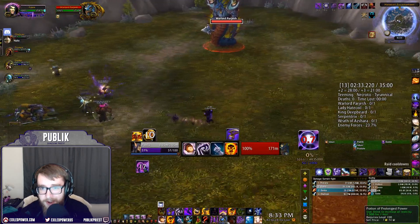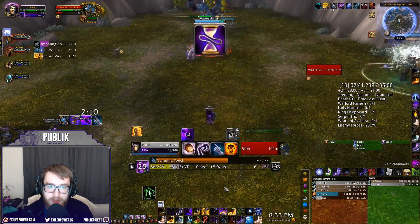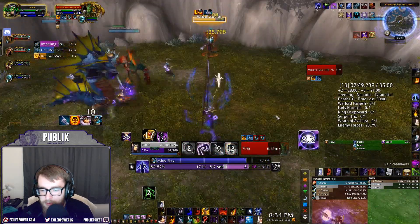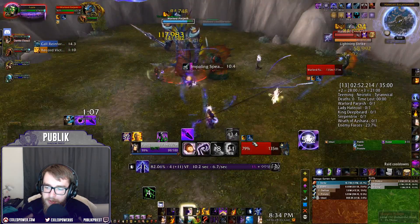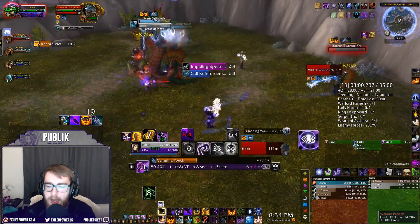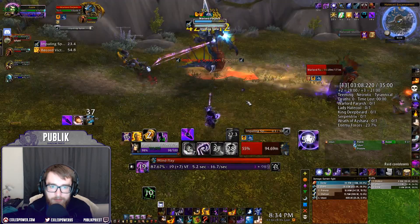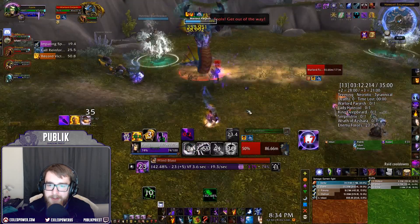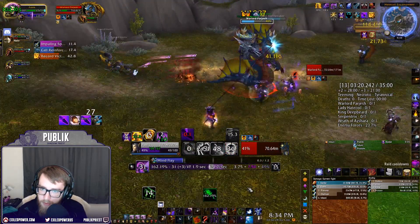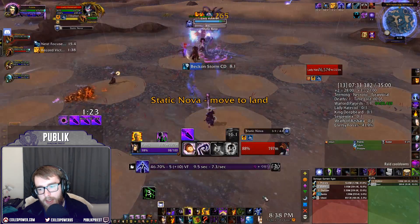Eye of Azshara is often hated by groups but Shadow Priests with high boss damage do well here. On Warlord Parjesh, I dot only the healer add that spawns because she occasionally casts a heal, then ignore the other add. Coordinate with other DPS on this because you don't want to kill both adds or you'll run into problems on Tyrannical.